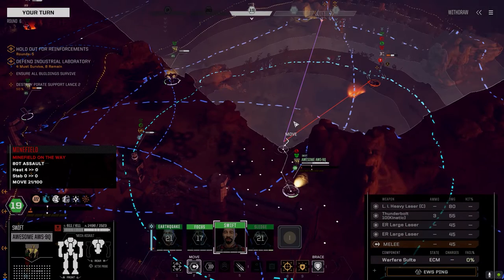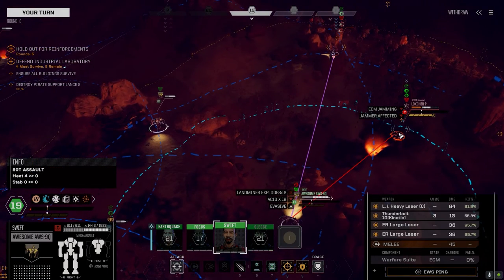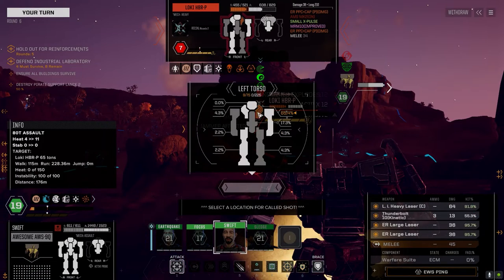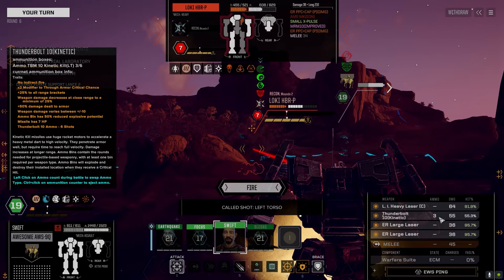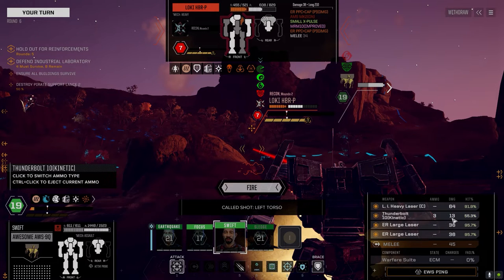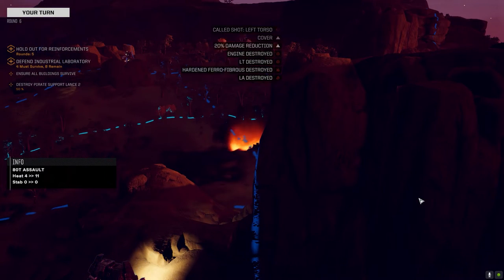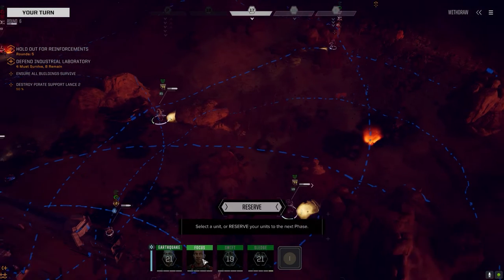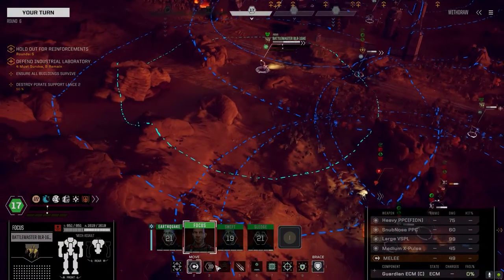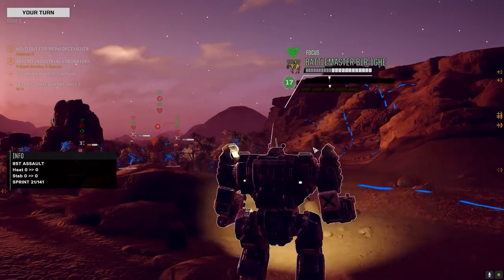We've got a guy on his ass — can you clean him up for me? You'll need to take mine damage but that's fine. Let's get in here — we want to kill this guy and get him out of the battlefield. Enemy down! He's running an XL — probably a clan omni but the XL engines they run aren't clan XLs, they're regular XL engines, which is good for us.